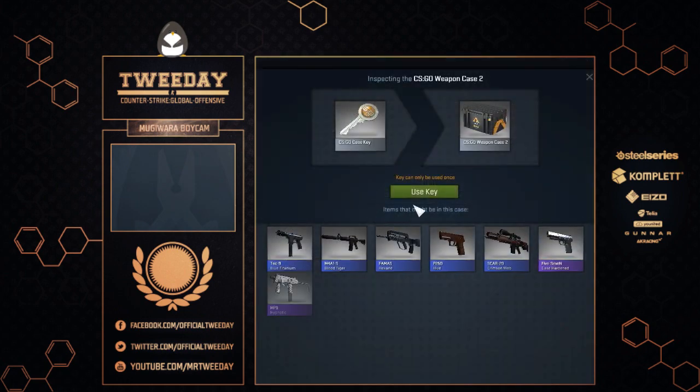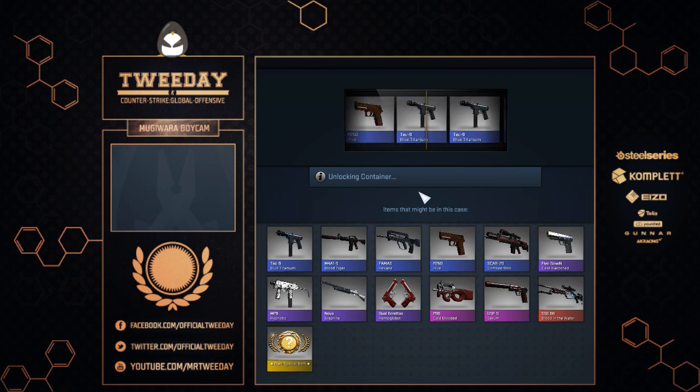Down a ditch, sealed the deal. Scout? P90? Oh well. We are ending with a common item, unfortunately.